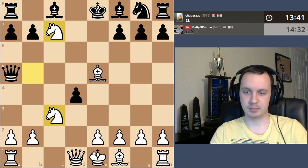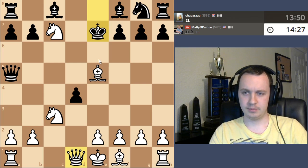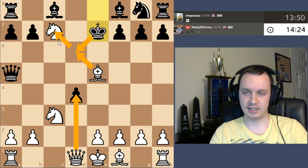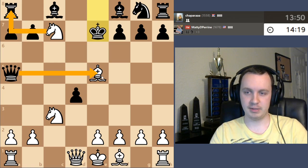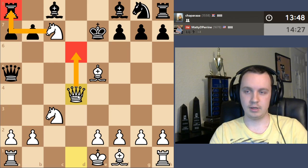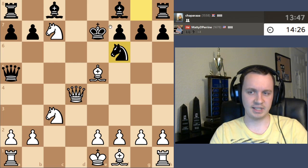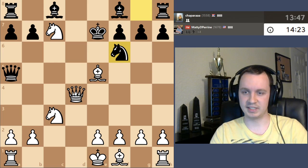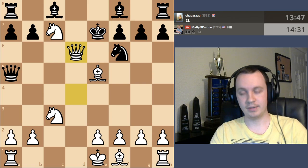I'd like to play knight d5 check with the pin but that's not working out. If I take the rook he takes the bishop, so I think I'm going to take the pawn threatening queen d6. I'm still threatening the rook. There's just no way for black to protect everything. Black could maybe play f6, giving the king the f7 square, but knight f6 doesn't stop queen d6 mate. We just pop the queen in there and get the checkmate.